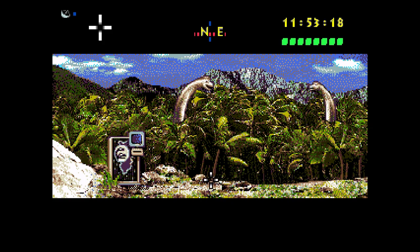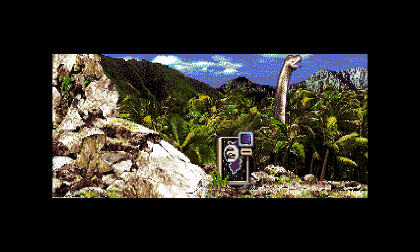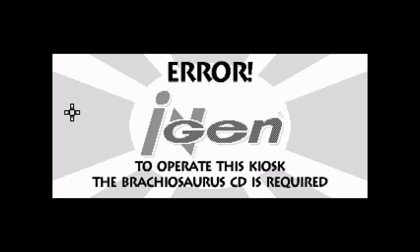He's staring right at me — they're also not on the list, we don't need their eggs. Okay, I guess we're reading the sign. 'To operate this kiosk, the Brachiosaurus CD is required.' Okay, that's an in-game CD I'm assuming, not a separate disc, because this game only has one disc.